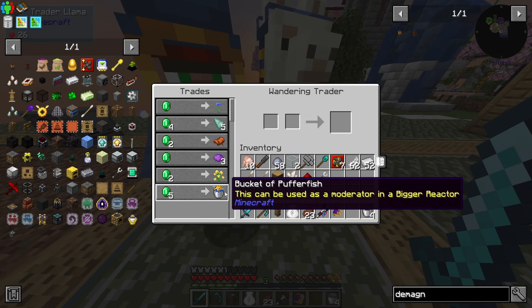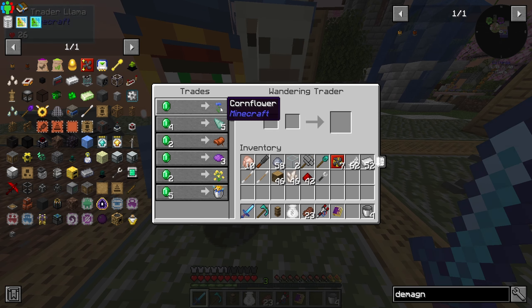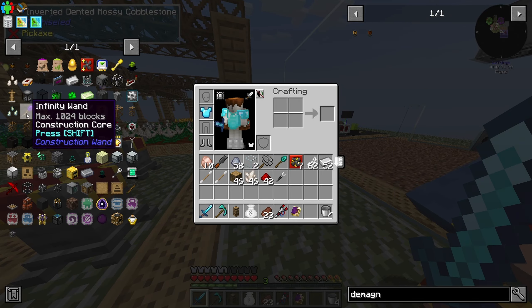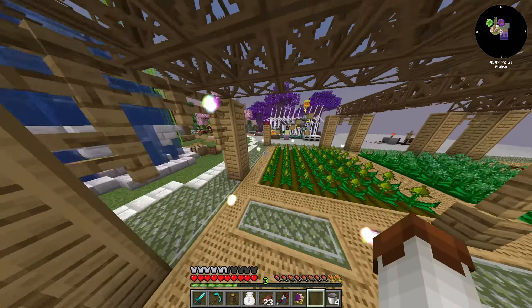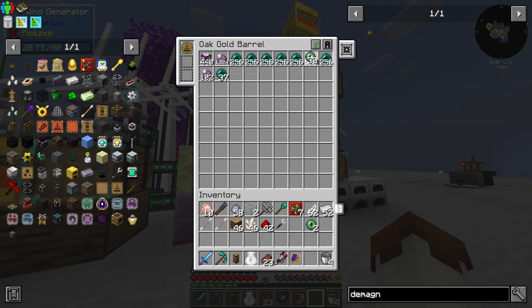Oh hello, do you have anything interesting? This can be used to moderate big reactive — maybe not the puffer fish, just the water. We're going to need to make a few things to actually fix this. I didn't realize that wouldn't work, but we need to get this enderman thing sorted — we need to have them not spawning. So quickly before nighttime, we're gonna make a few of these. We just need iron, glowstone, and redstone, which it seems like we have.